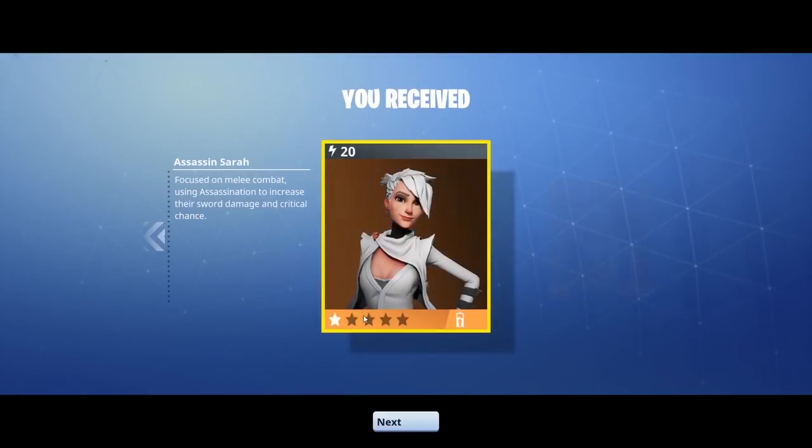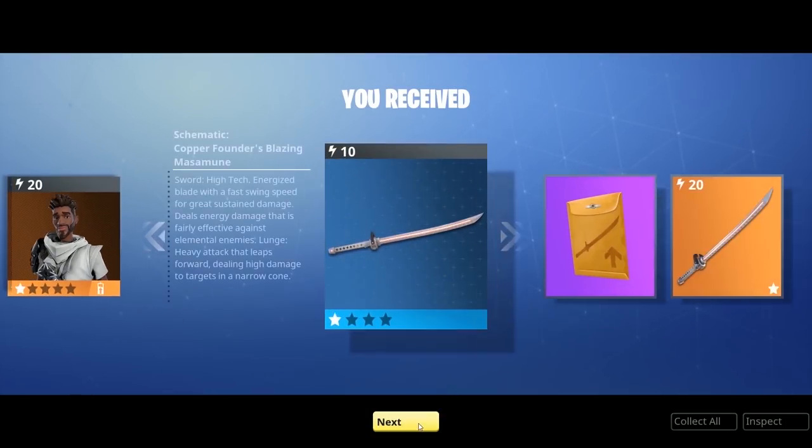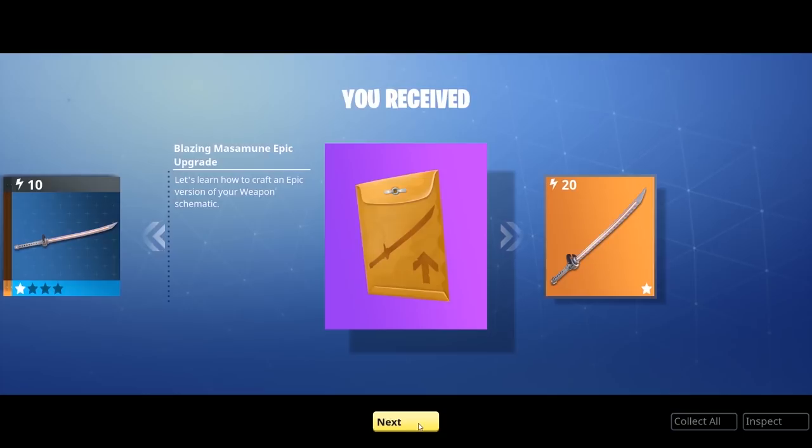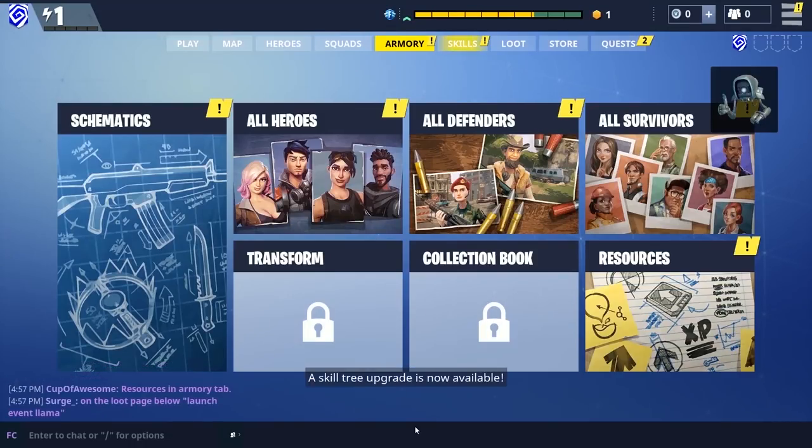The only bad thing I can say about Fortnite so far is that the only mythic ninja is male — shame on the developers for making me spend more money later when they add a female mythic ninja. But besides that, everything is awesome. Let's grab Assassin Sarah — and oh, that's awesome, we also get the schematic to craft her signature weapon ourselves. Really, really great.